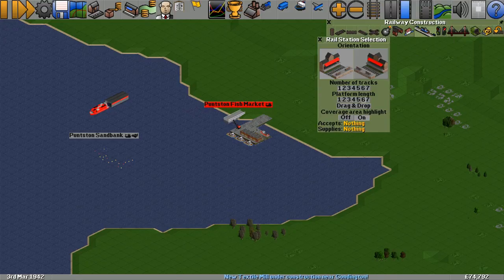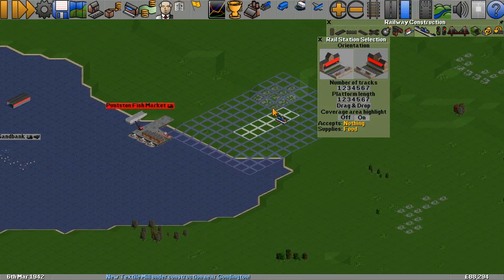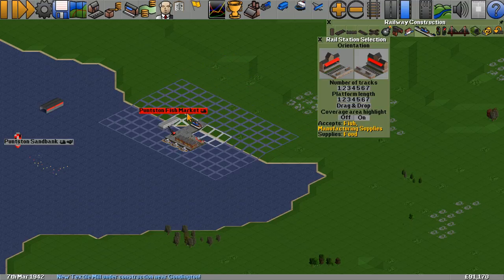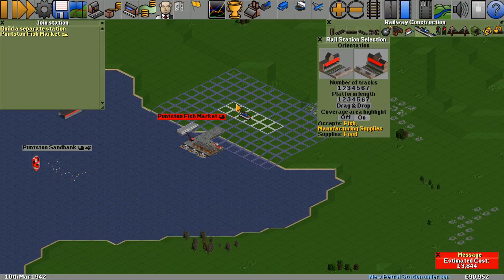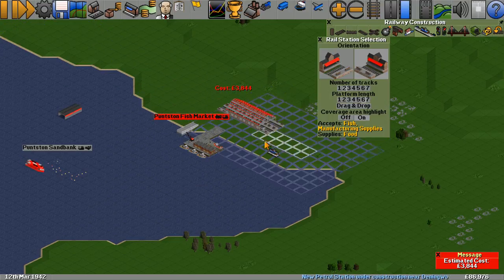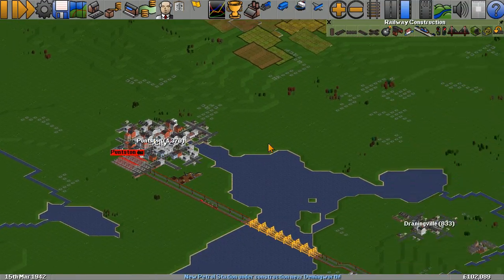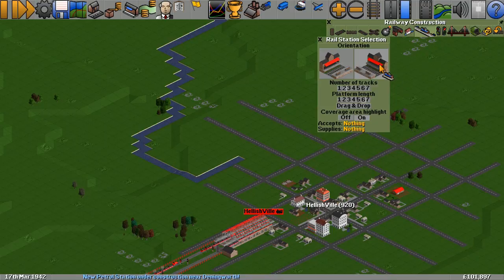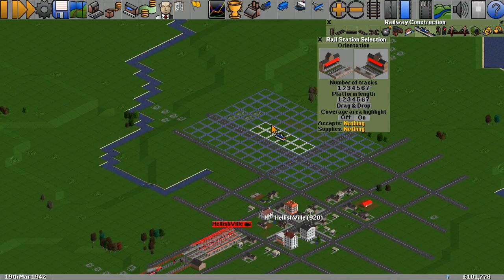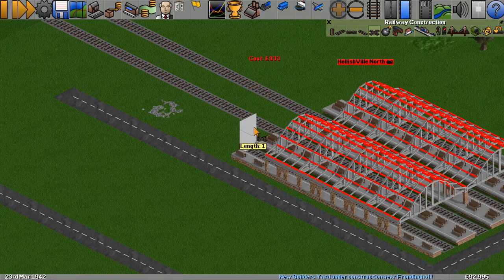That's that side of it done, or at least going. What we want to do now is put the train station in. I'm going to put two tracks in here and we're going to face them this way and connect them up to this fish market station, so it's all one station. If I hold control and click this boat thing here, it makes it all the same station - that just means we have to manage less stations. We're going to come across the top of this city and round into the top of Hellishville. We'll start with four tracks - it's probably going to end up being more than that in the future, but we have the money now.